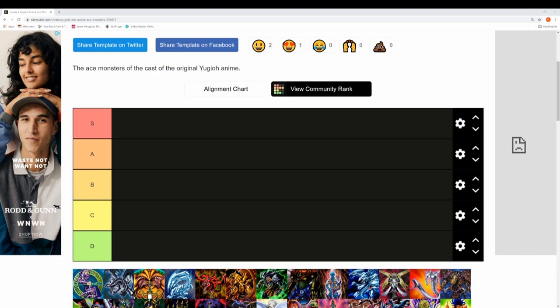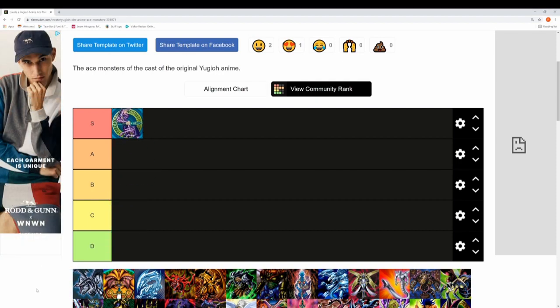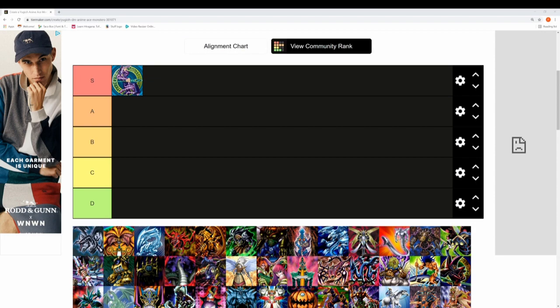Coming up first we have Yugi and his Dark Magician. Dark Magician has 2500 attack and 2100 defense. This monster for me is pretty much an S tier — very iconic monster, has a lot of memorable moments throughout the series and is often used in many different situations and cool ways with Yugi's tools.